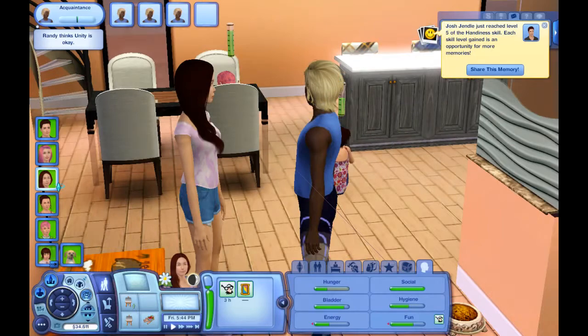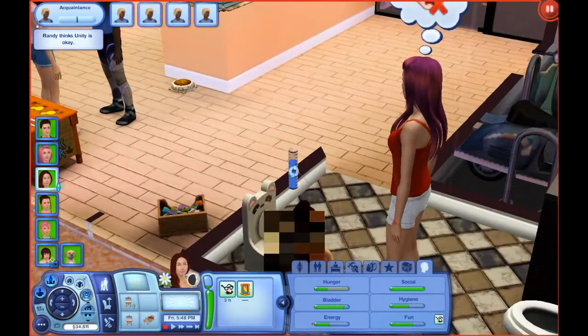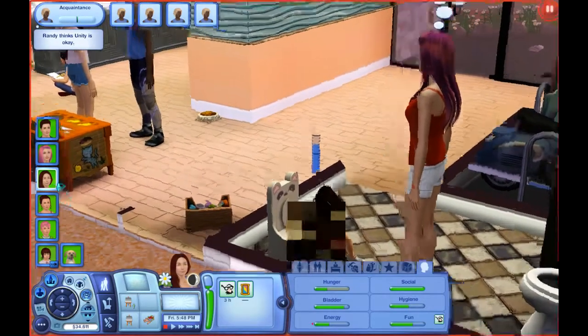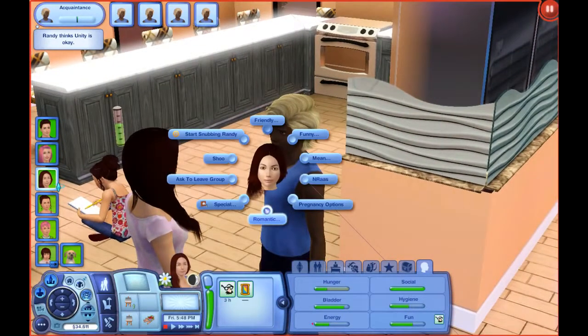In the last part we had our fourth child, who is not perfect genetics, sadly. But she's being potty trained right now, and her name is Xia — it's spelled with an X: X-I-A, not Z-I-A. We have not gotten to Z yet.